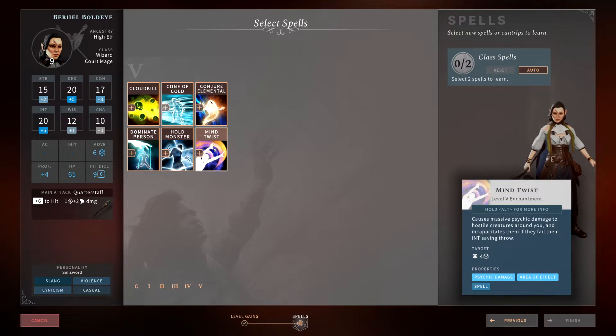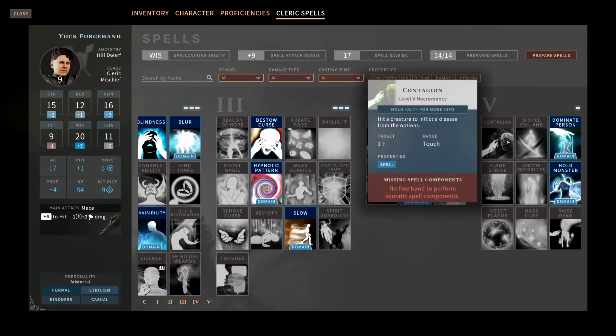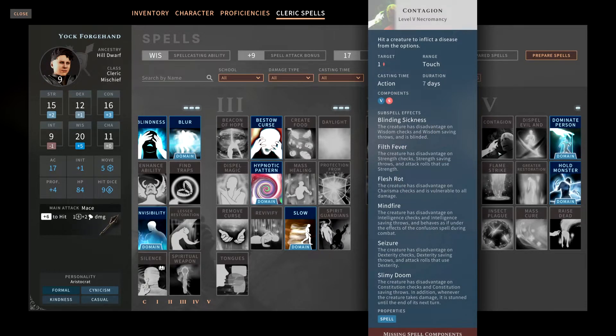Those are all the arcane wizard level five spells. Now let's move over to the cleric divine spells. First up is Contagion — you touch a creature with a melee spell attack and inflict a disease. In fifth edition tabletop this would be decent, but in the video game it's not worth it. There are way better fifth level spells available, so this is a terrible spell in my opinion.